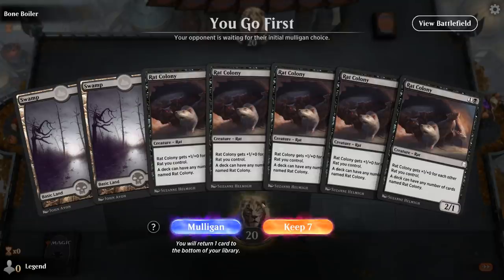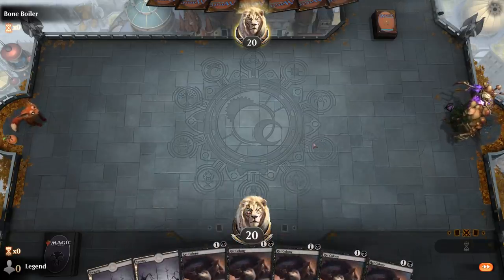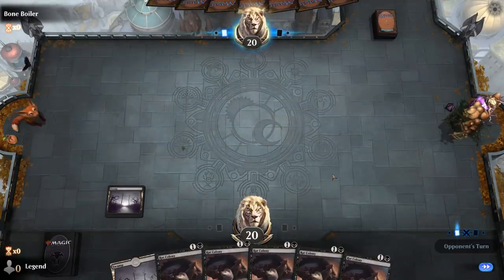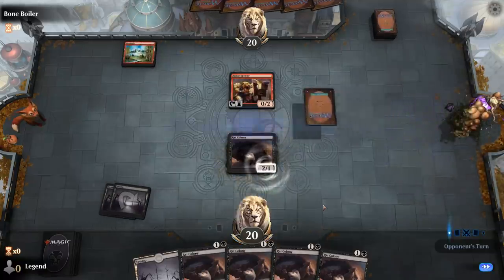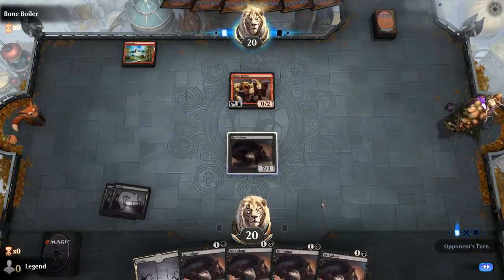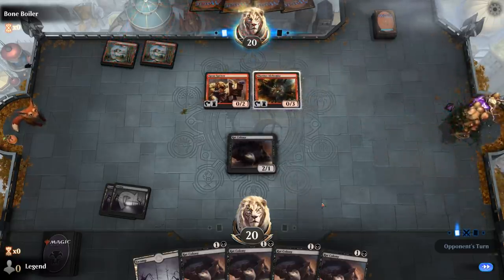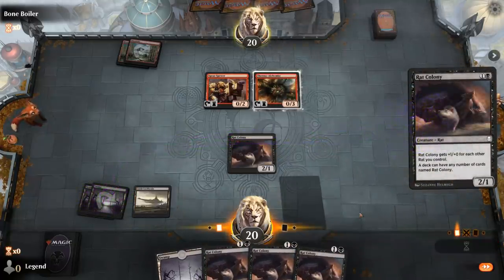We're on the play with two lands and five Rat Colonies — probably not going to cut it in most matchups, but I'll try it for science. We'll either need to draw two lands by turn four so we can start double-spelling, or find a land plus Herald's Horn, or just hope the opponent has a bad hand. Facing some sort of burn deck with Thermal Alchemists. We did draw two lands, so next turn we get to play double Rat, which is pretty powerful.